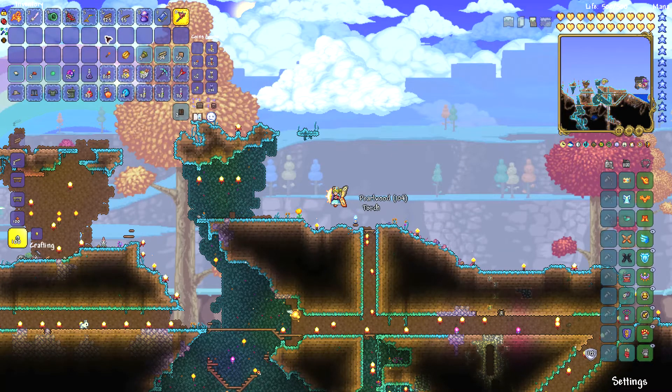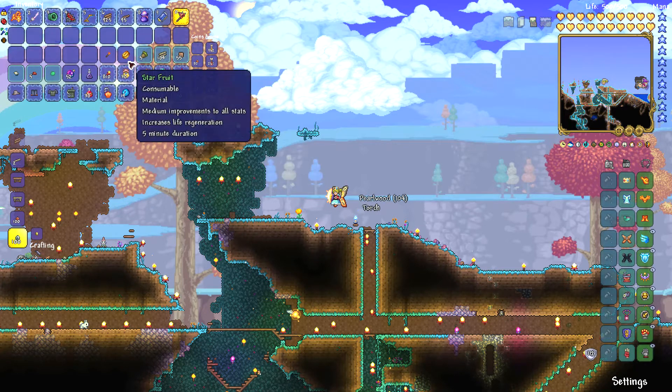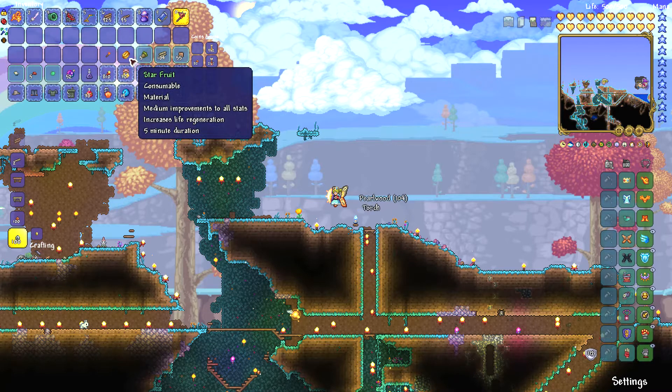You only have to shake it if you want the star fruit — you don't have to chop it down like me. So if you want star fruit, make sure you shake hallowed trees and then maybe you can find your very own star fruit.